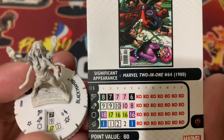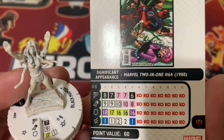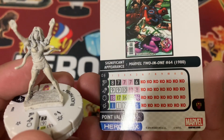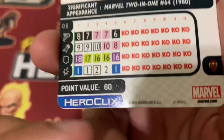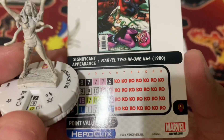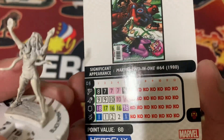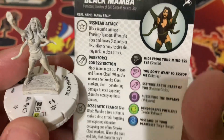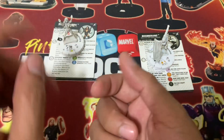She has Stealth, although only a 9 attack, with Shape Change and Willpower. I guess it's something that might be okay during that time — this was a 2016 set, so it's been 7 years. A 10 attack might suffice; 9 might even be normal. But that's it — we have Black Mamba.